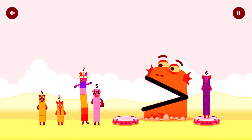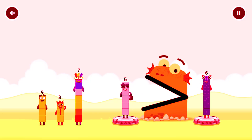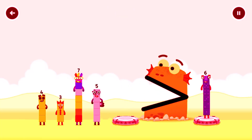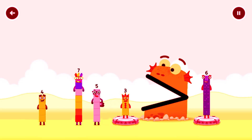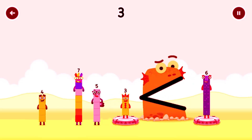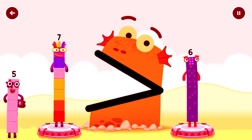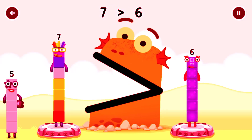Seven. Five. You need a bigger number. Five is less than six. Three. You need a bigger number. Three is less than six. Seven. Seven is greater than six.